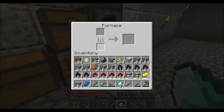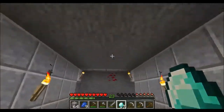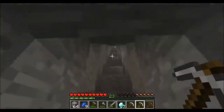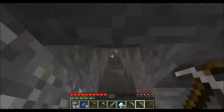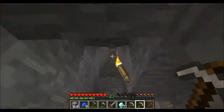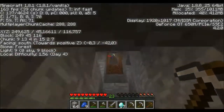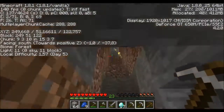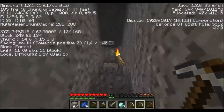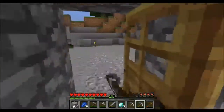I've spruced this place up a little — the mine looks nice. I need to do something about the ceiling though, but we'll do that in a later stage. Now I just want to go upward to our little cobble shack. It's quite a way up — our base is around level 60 to 70, and we mined down at level 11.